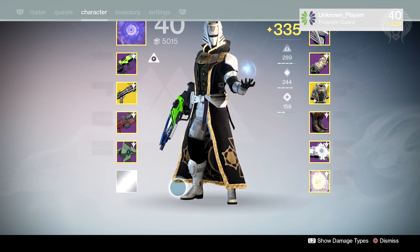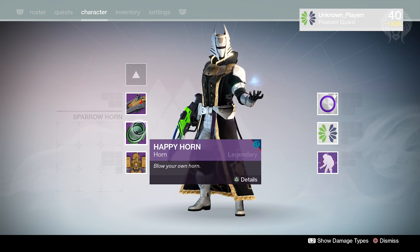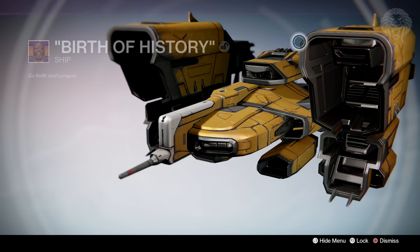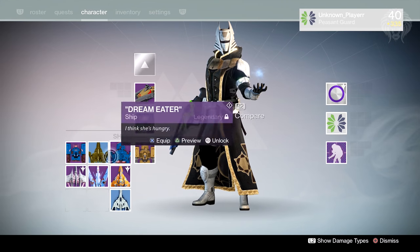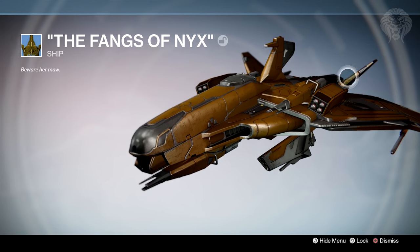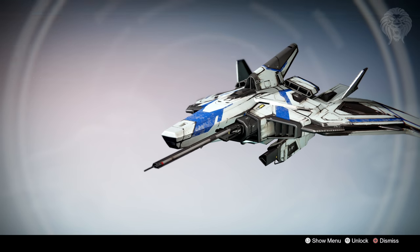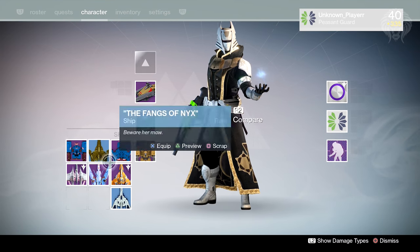Moving into other options — the Timebreaker is the sparrow I tend to use most of the time. The Birth of History is my go-to ship for the Warlock — it was really rare back in the day and I think it still is. I've got the Space Pass as well, a really classic ship. There's one called the Fangs of Nyx — only a rare quality but I love the bronze look, it's very unique and I've kept it around since Year One. And the Outrageous Fortune, a blue ship that looks like a toy — I like to collect ships that look unique and different.